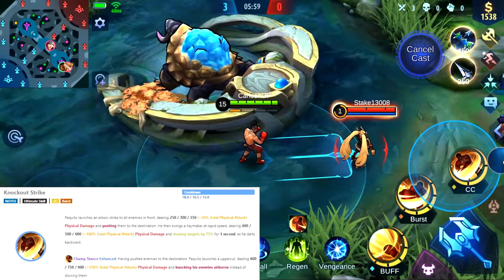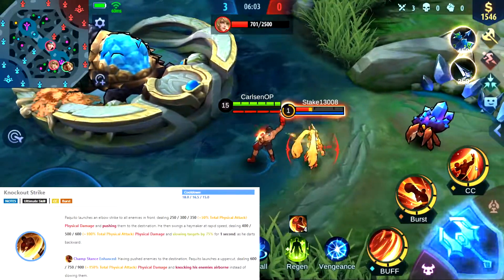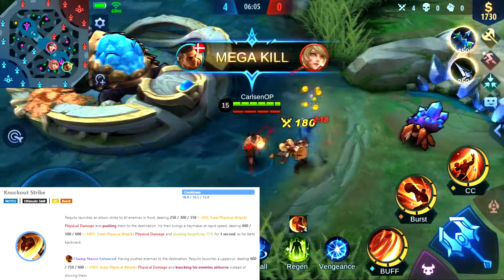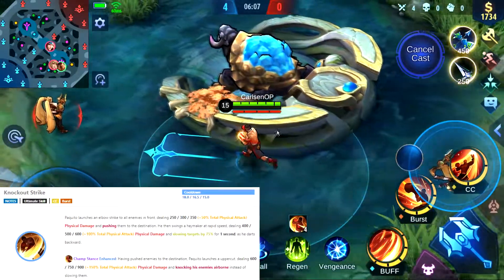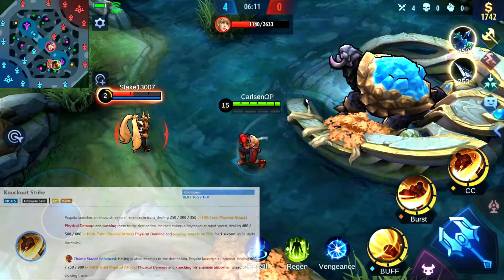When Pakito uses his ultimate, he dances forward, dealing damage and pulling enemy targets toward him. He then hits them and dances backwards, slowing them down. However, if he has full stacks, he knocks them up instead of slowing them down and deals bonus damage.